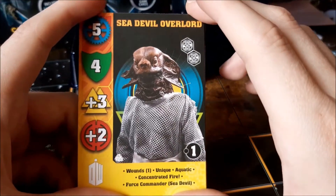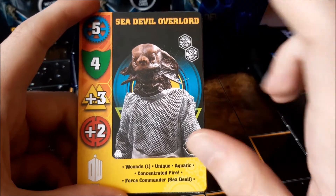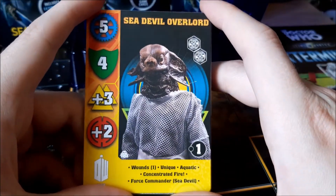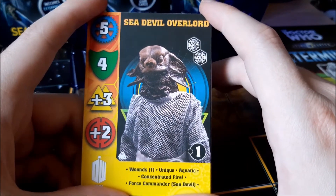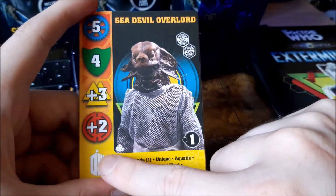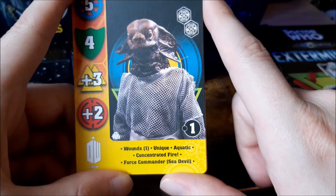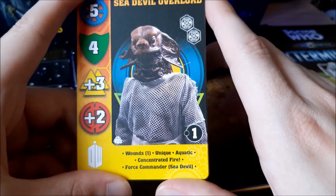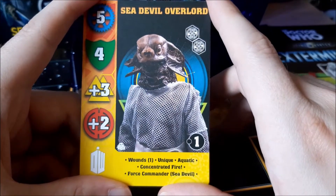First of all we have the Sea Devil Overlord — sounds like a perfectly fine place to start. As with most three-figure packs, we get a leader, an elite, and a grunt. The Sea Devil Overlord has five movement, four resilience, plus three melee dice, and plus two shooting dice — pretty cool stats. He comes in with two fate tokens, he is a special character, wounds one, and he is unique. His abilities are: Aquatic, Concentrate Fire, and Force Commander: Sea Devil.